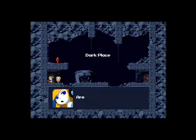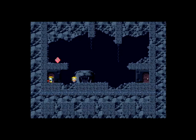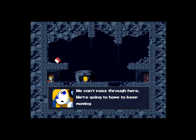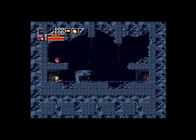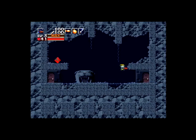Anyway, in through we go to a dark place. Are we still in the labyrinth? Yeah, we are — we can't pass through here, we're going to have to keep moving forward. I highly recommend saving here, because as easy as this boss can be, you can still die stupidly.